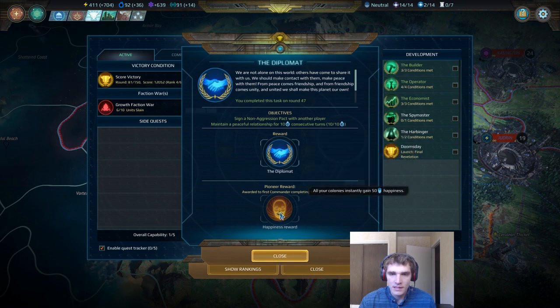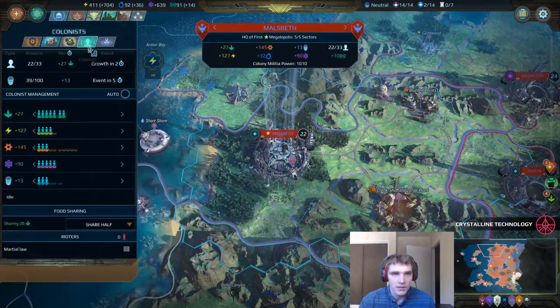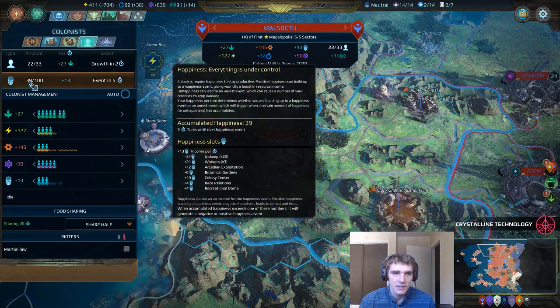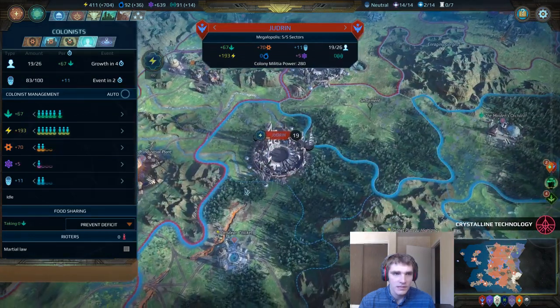This little boost to your happiness is pretty good. It appears to be a permanent 50 happiness — but it's not. It doesn't keep you making 50 a turn; that would be ridiculous. It just gives you 50 happiness in all of your colonies, which means if you're getting close to a happiness event, it'll take you over the threshold for it. So right down here, we're building towards 100 happiness. Once we crash that threshold, we get another event. If you added 50 happiness here, it would take this city to that extra happiness event.